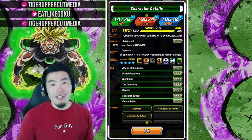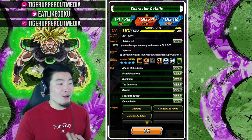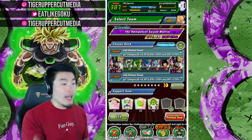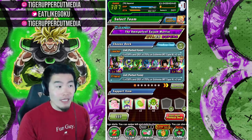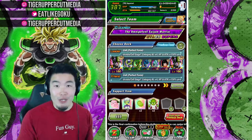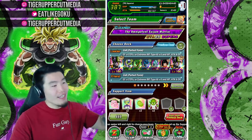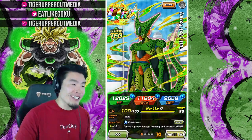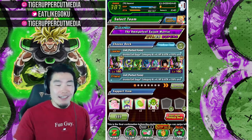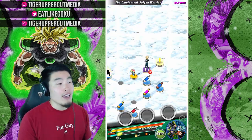His categories are Androids, Artificial Lifeforms, and Android/Cell Saga. For the team, we're bringing a full Android/Cell Saga team which also happens to be a full Artificial Lifeforms team. I also brought a good support unit and the Tech First Form Cell, which is technically in the database for global but you can't acquire him yet — just for fun. This is the team; we're jumping into the AGL Gogeta event.